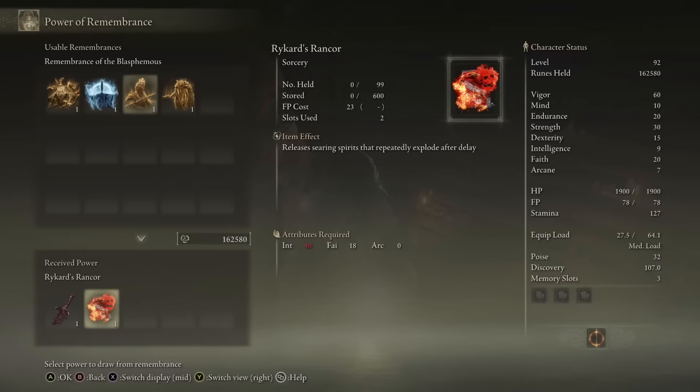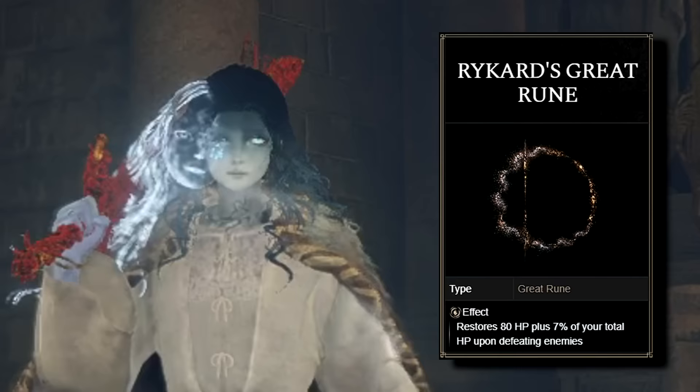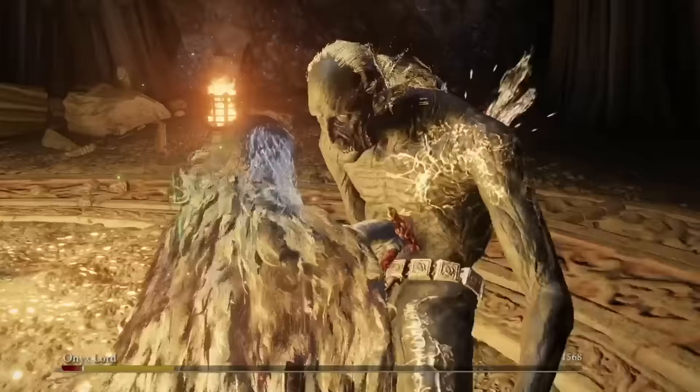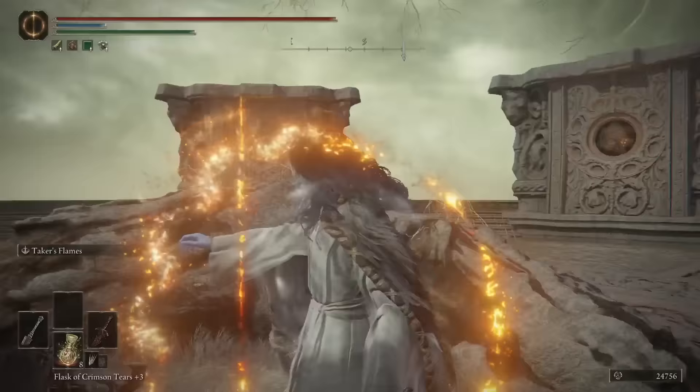It is now time to fight Rykard. Talk to the NPC and teleport to Rykard's arena. If you have another Great Spear, equip it in your right hand and the Serpent Hunter in your left. Spam the crouching L1 attack to deal massive damage to Rykard. With his Remembrance acquired, go back to the Roundtable Hold to obtain the Blasphemous Blade. Then go back to the Sealed Tunnel, reach the end of the area, beat the Godskin Noble, and climb to the top of the Divine Tower to obtain Rikard's Great Rune.